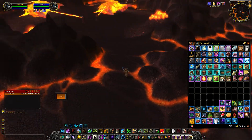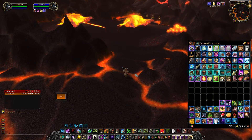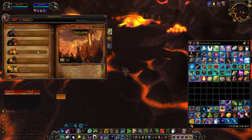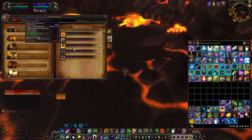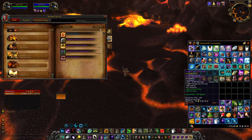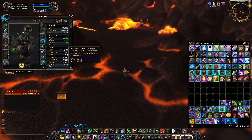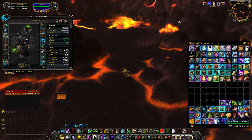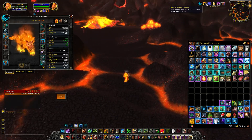The first way of getting the fire kitty form is you can go in and clear up to Major Domo, and he will drop a staff called Fandril's Flame Scythe, which is right here. When you equip it you can click it for a buff, which lasts until you enter combat.